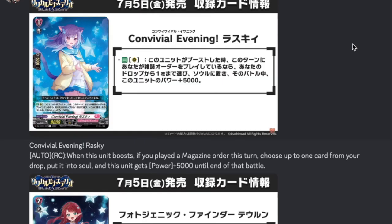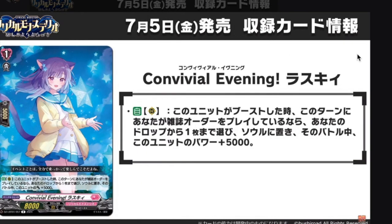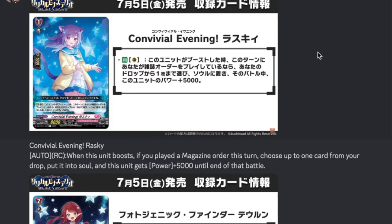Now we move on to the final reveals. First, Conovio Evening Rasky — grade 1 boost, 8k base. Auto rearguard when she boosts: if you play the magazine order this turn, choose up to 1 card from your drop zone, shove it to soul, and get plus 5k power for that battle — so 13k base. Pretty solid: she gets you more soul cards, she's 13k, and she can send any card to soul. So if they ever make a backup Kyoka that needs a magazine, or a secondary magazine in a deck that wants a lot of soul, you can definitely use Rasky. She's a pretty nice grade 1 — a good 3-of.